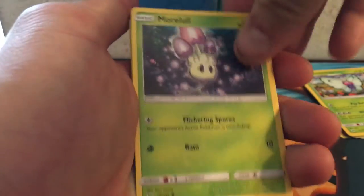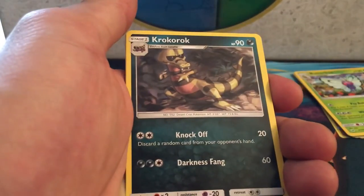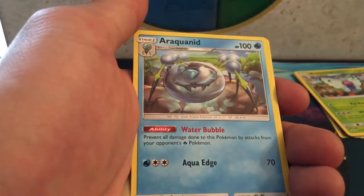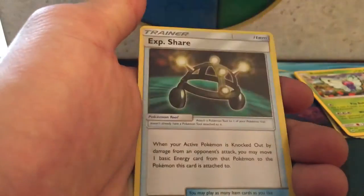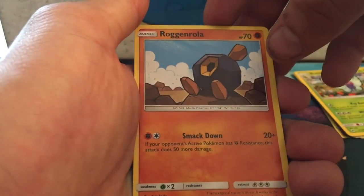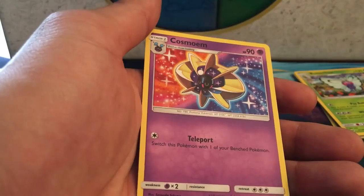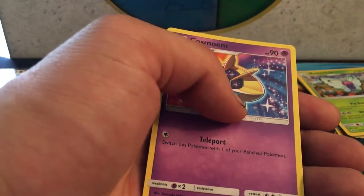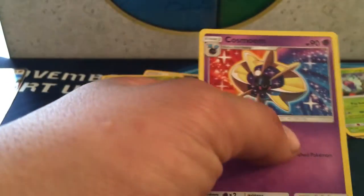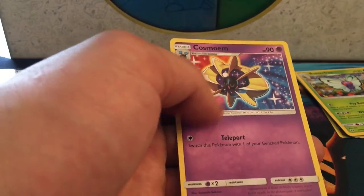On to pack two — we got a Murkrow, Skarmory, Caterpie, Sandygast, Fire Energy, Croconaw, an Electrike, Exp Share — another staple — Ragnarak, a Pinsir reverse holographic uncommon, and a Cosmirum rare. I believe Cosmirum evolves into Lunala, so that's pretty cool — we ended up getting a rare.